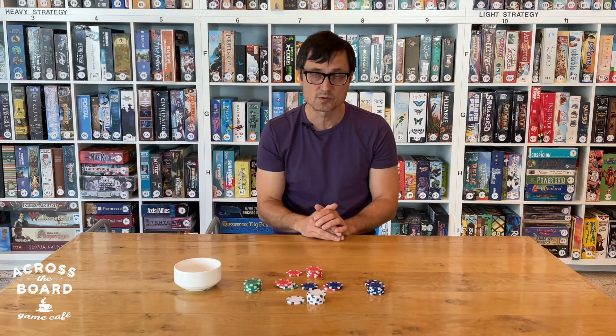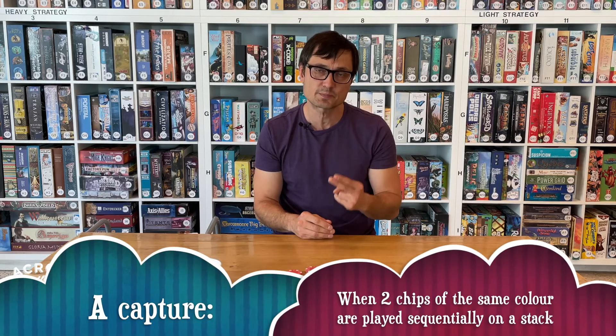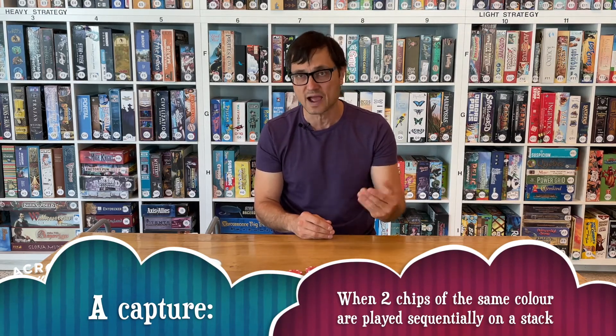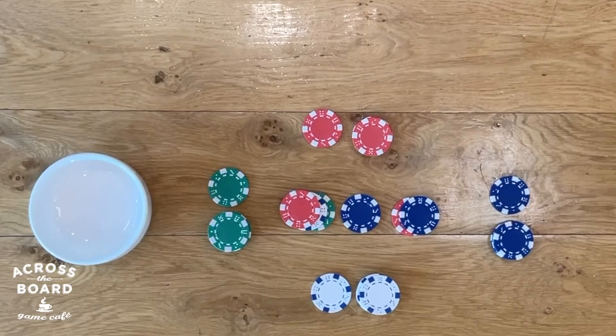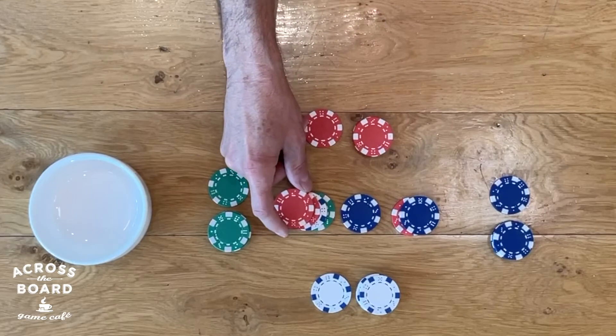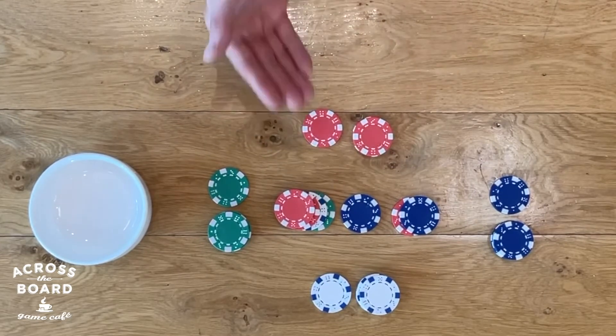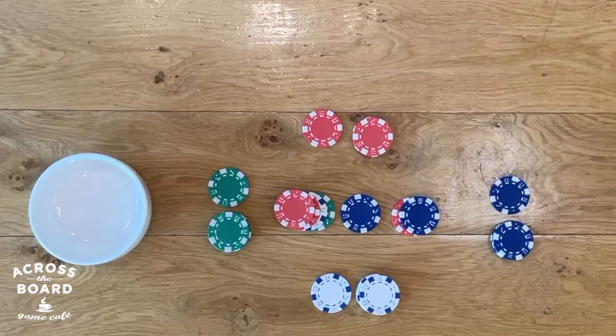Once someone plays, you then determine if a capture was made. A capture is when two chips of the same color are played sequentially on any one stack. So for example, if it was now red's turn and they played on this stack, two red chips have been played sequentially on this stack, which means a capture occurs.